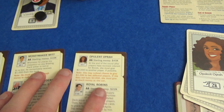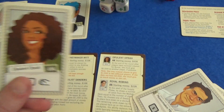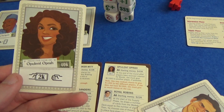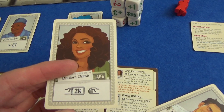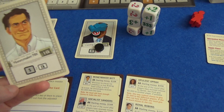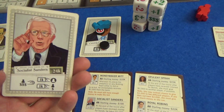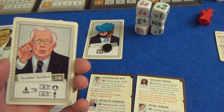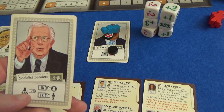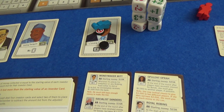I also got these promos with the game from Kickstarter, but I presume these will be available quite easily. We have Opulent Oprah, who starts off with a ton of money, but at the end of each round she has to give $2,000 to another player if possible, or she can give $1,000 to two different players. We have Moneymaker Mitt — whenever he places his meeples on a bidding track to bid or re-bid, he receives $1,000 from the bank. And Socialist Sanders: at the end of the round, after everyone's received money for their bonds, he takes $2,000 from the person with the most money, keeps $1,000 for himself, and gives $1,000 to the player with the least amount of money, including himself.